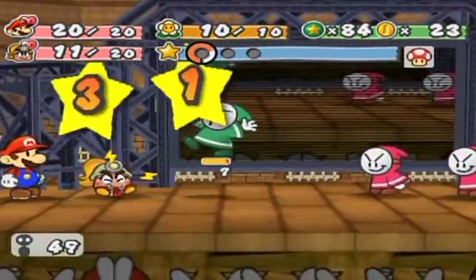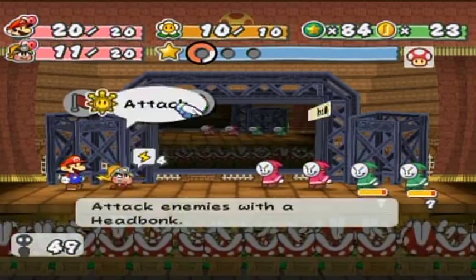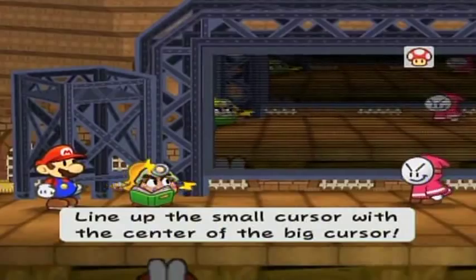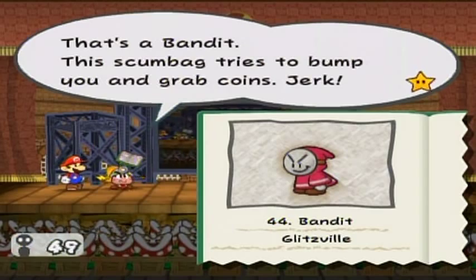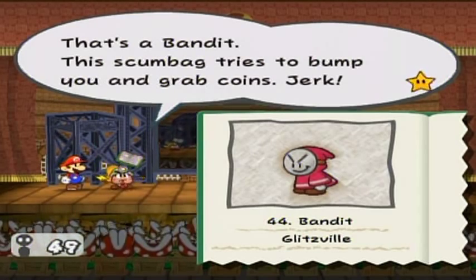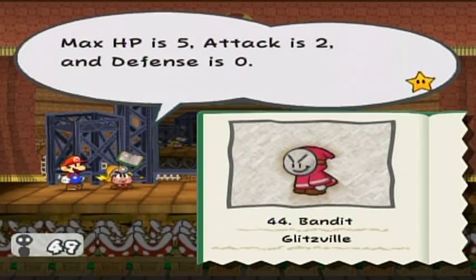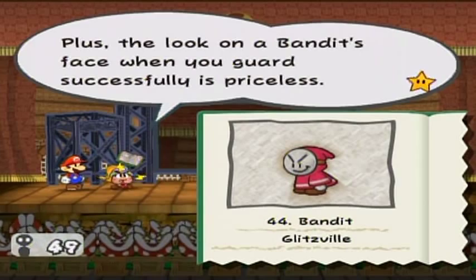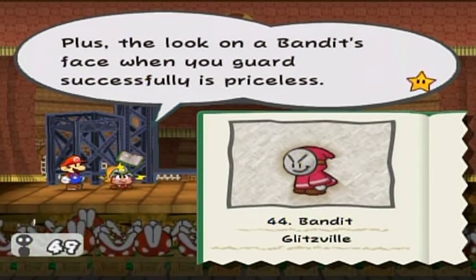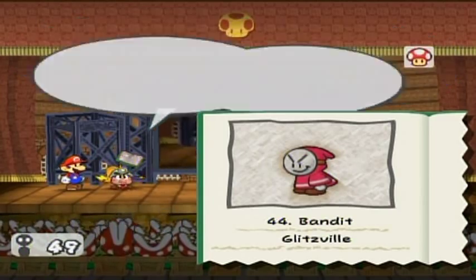With all the damage they do, they actually are kind of a threat unless you keep swapping characters or you're really good at super-guarding. The fact that they can steal coins as well as items — that's threatening. The regular Bandit: attack is two, defense is zero. If you time your guard well when he attacks, he won't be able to steal anything, and the look on the Bandit's face when guarded successfully is priceless. If a Bandit steals coins, defeat it before it flees to get your coins back.